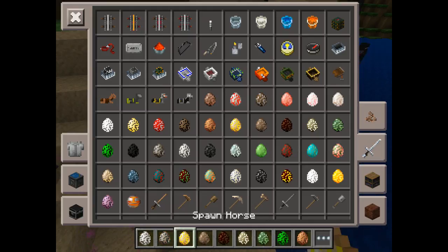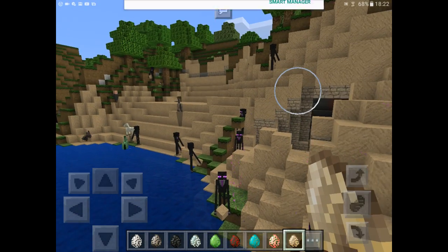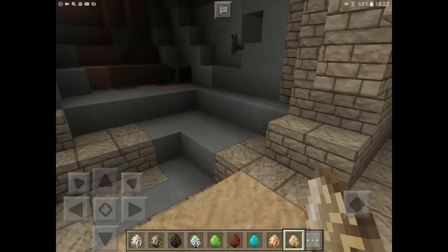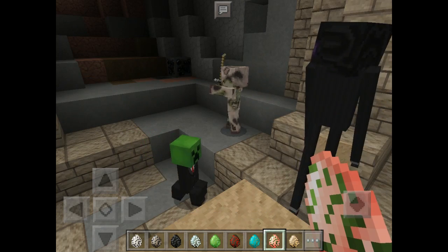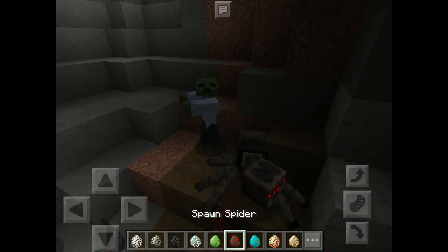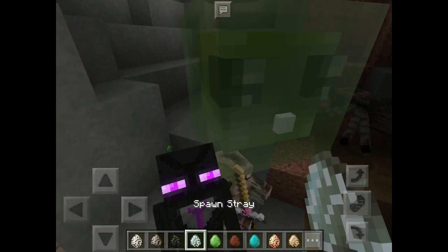Skeleton, silverfish, wither skeleton, stray, slime, spider, zombie, zombie pigman, and a husk. Then we have husk, zombie pigman — go away enderman — then we have a zombie spider.